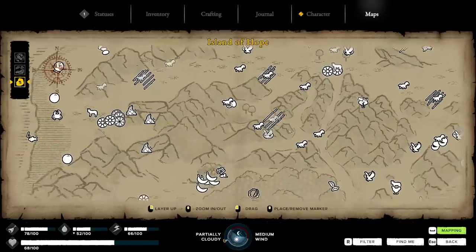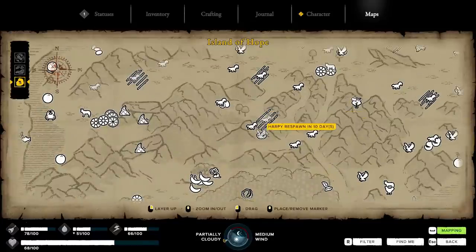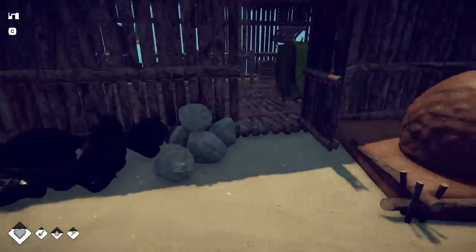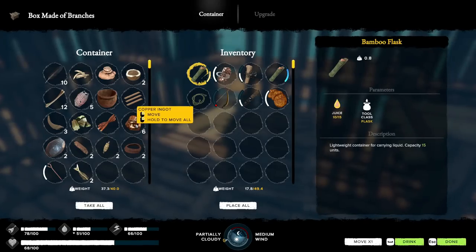I noticed that there were some sticks that were literally right here, and it's not that far from where we are. So I just ran up there, got a bunch of sticks real quick, and came back down. I also cooked up all the metal that we got last time. So we have that in here to work with.